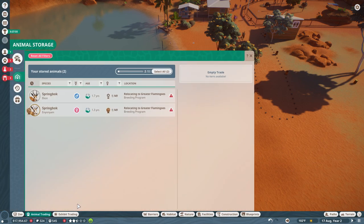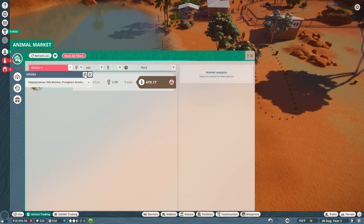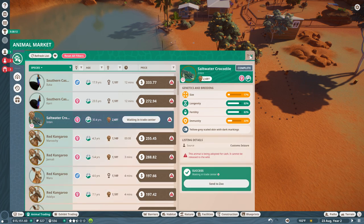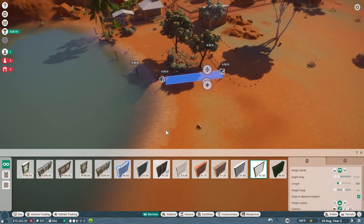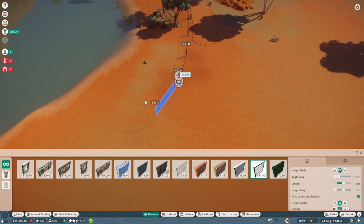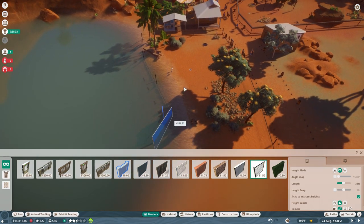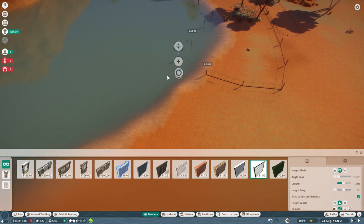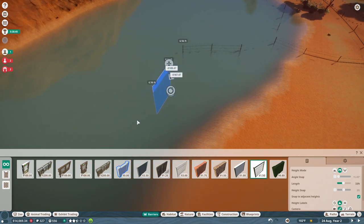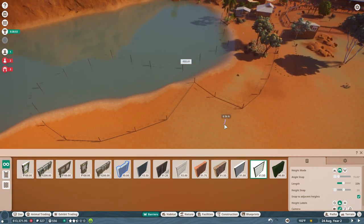I need one more animal. How about a big saltwater crocodile? Let's do it! We're going to expand the exhibit. Running out of time but we're going to expand this for the flamingo. We need to put a water purifier on the lake over here, and then right next to it — as part of the natural waterway — we're going to have ourselves a saltwater crocodile, which I have never added to Planet Zoo.